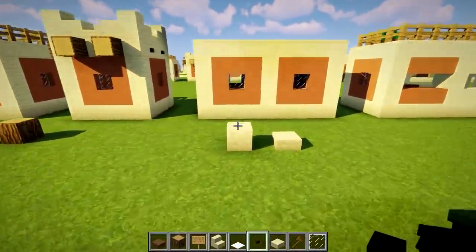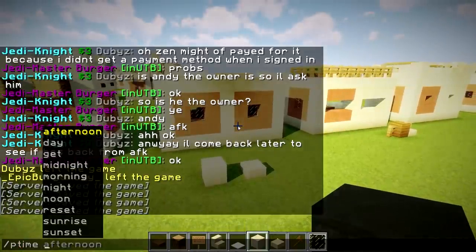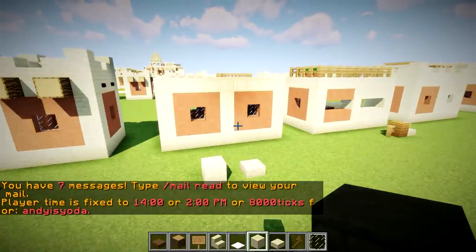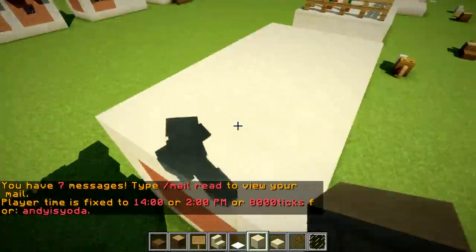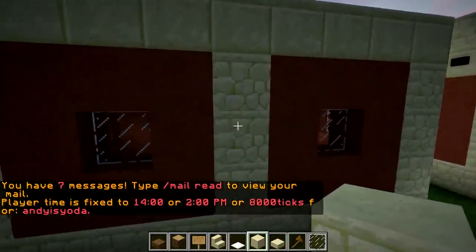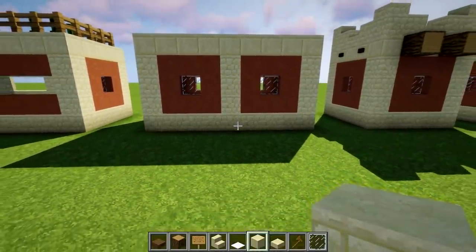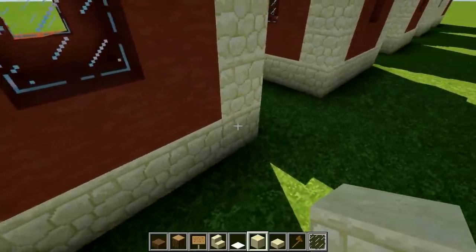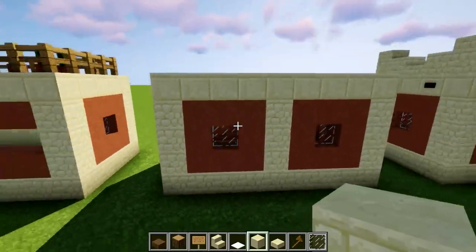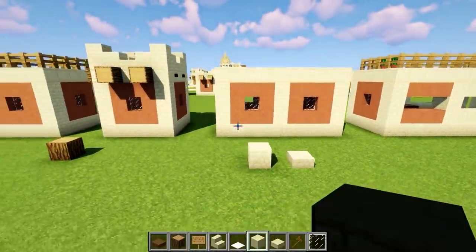Over here we've simply stuck two of these houses together. Stick two of the houses together — it's a simple 5x5 building rule where the middle block is shared. So it's actually nine blocks long: one, two, three — one, two, three — one, two, three. Nine blocks long with a shared middle block, and that's your double house.